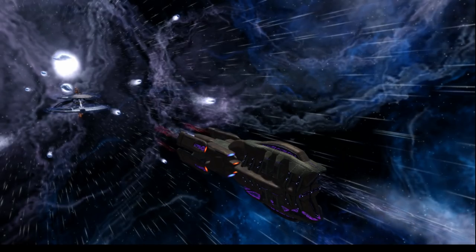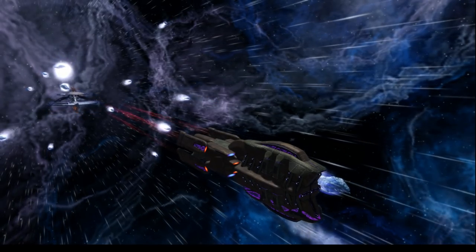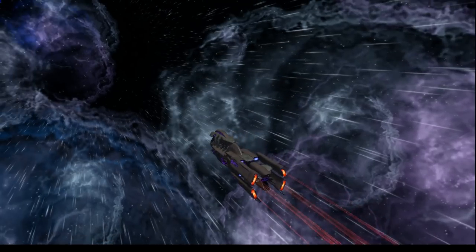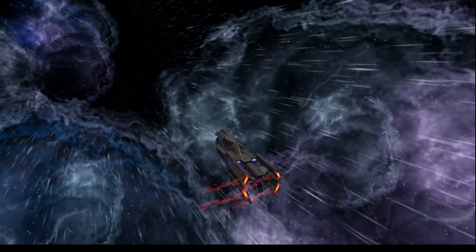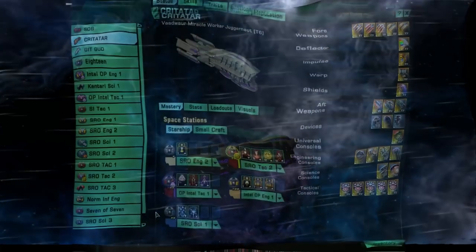The Vaadwar Juggernaut is the first in this new class of Juggernaut starships. The Vaadwar designed this ship to be a slow-moving ship with an extreme amount of forward firepower. It features very low maneuverability in exchange for a layout that provides what I believe is the most raw offensive potential for energy weapon setups that we have ever seen.